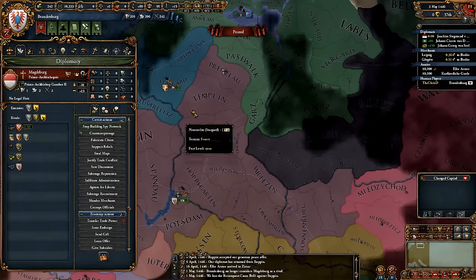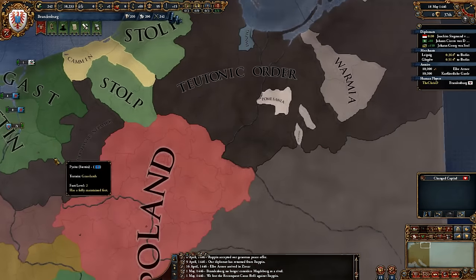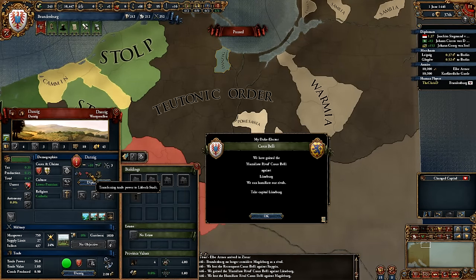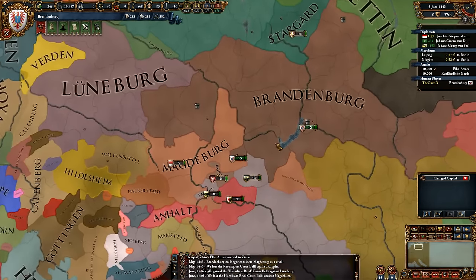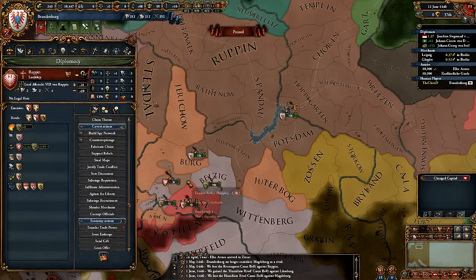Spy network for the time being. Let's figure out what is going on in the world. Hey, Danzig exists — Trade League. Oh, it's not even a trade league, it's a confederation. Ah, I see. It is not a trade league, it is a confederation. Saxony declared conquest on Rupan — so they're going for that province then.